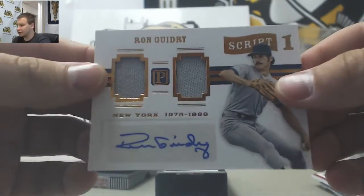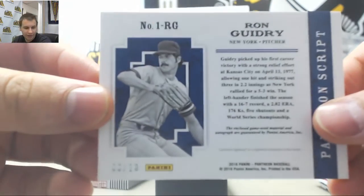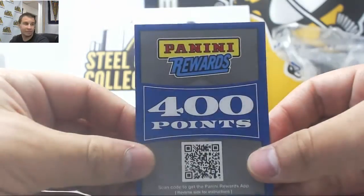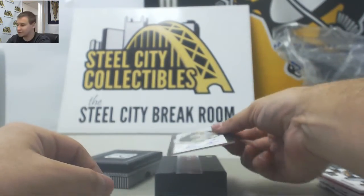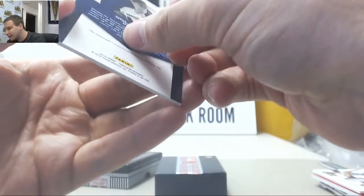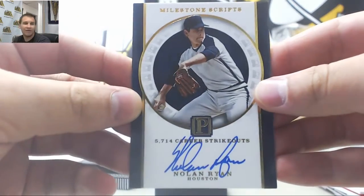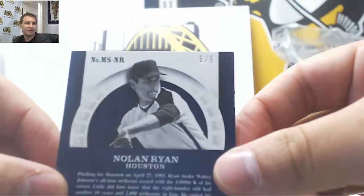Dual Jersey Autograph — Ron Gidry, 8 of 10 — that goes to Robert. A 400-point card — that'll be random. And a really nice one to end the break here for Scott C — Nolan Ryan, 5 of 5 autograph. Very nice hit right there.